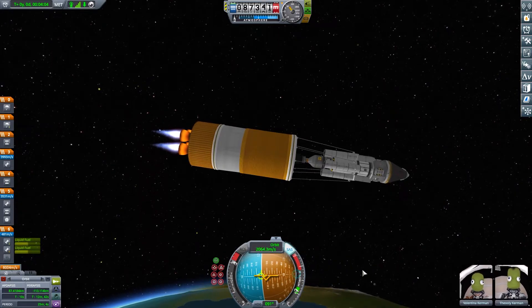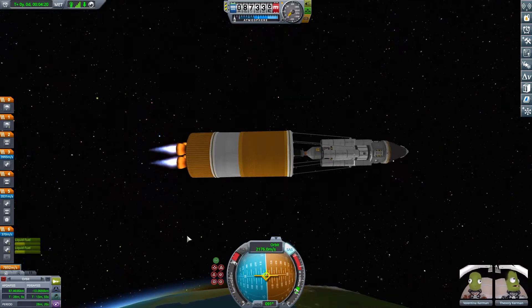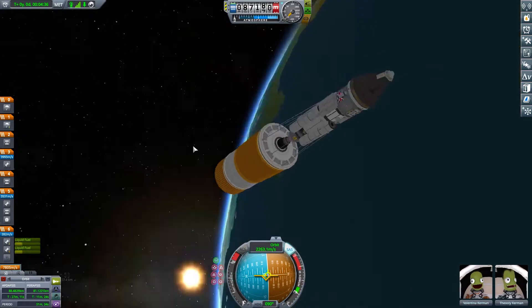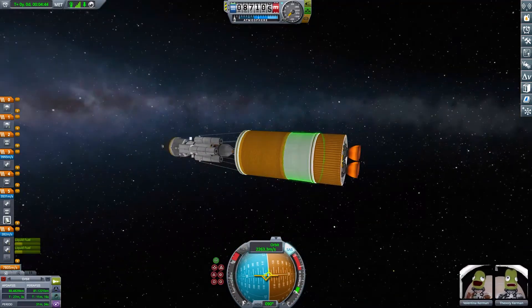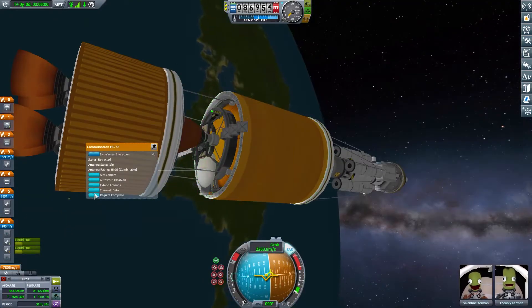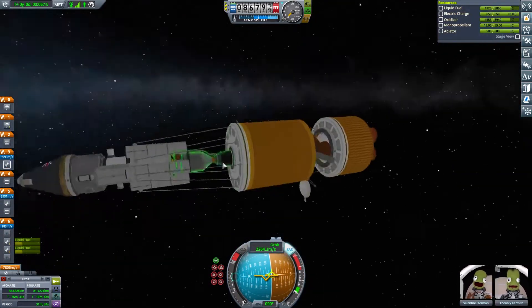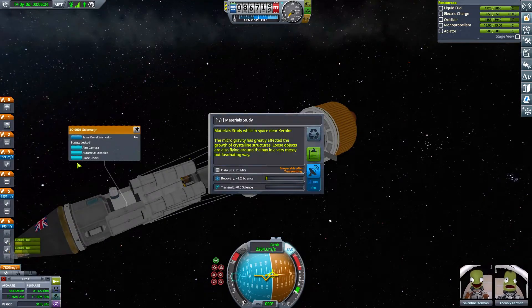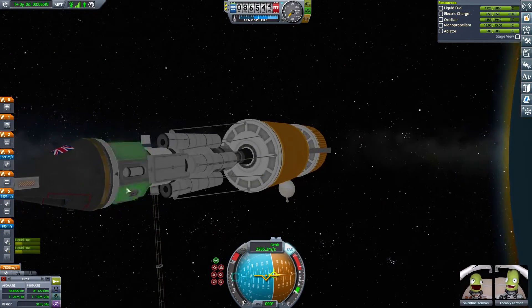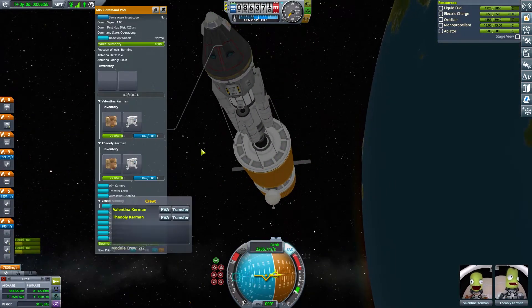The second stage uses two of the twin-nozzle engines — I think it used to be the 303 or 203 — the original Rockomax upper stage engine from medium versions of Kerbal. I've put two of them side by side so you get four nozzles, which looks really cool. There's another one of those on the next stage up as well, and then we get into orbit.